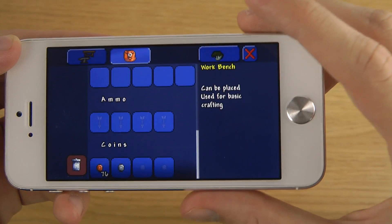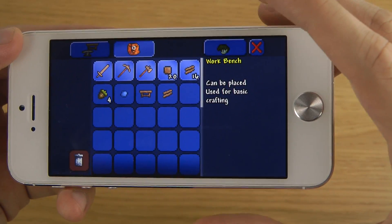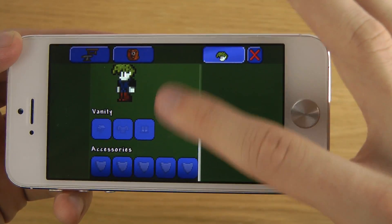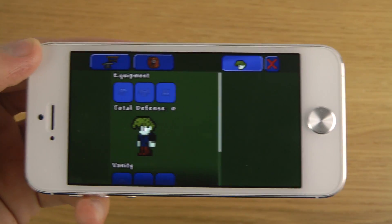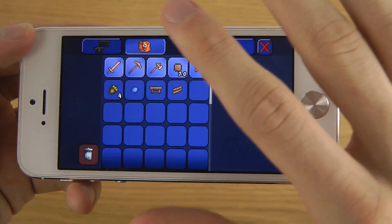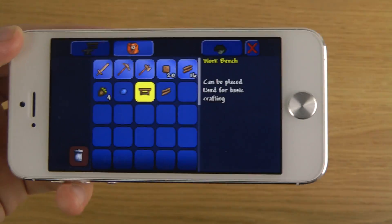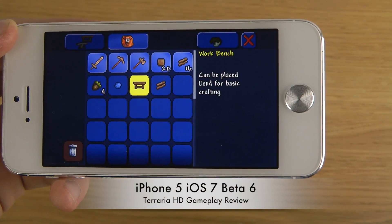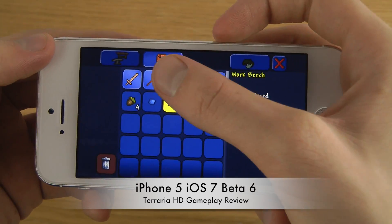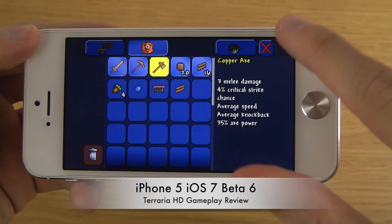So this is your inventory. You can also have ammo, you can have coins, you can have a lot of things in here. This is my character — I can see my equipment. You can have some things that you walk around with: accessories, vanity. This is of course the crafting area, but how do I place it? I suppose this is the normal tool you use, but how do I move that one?